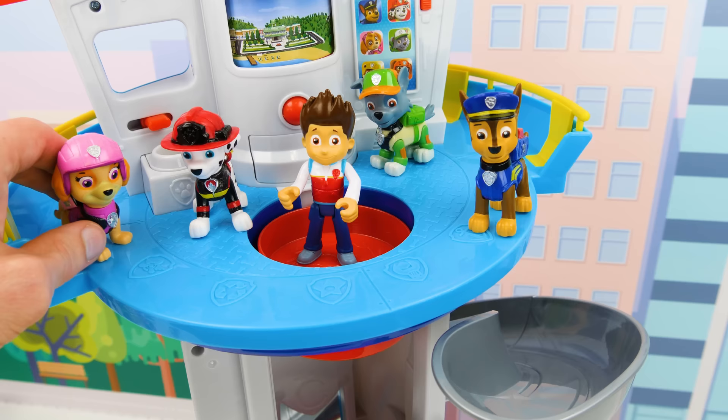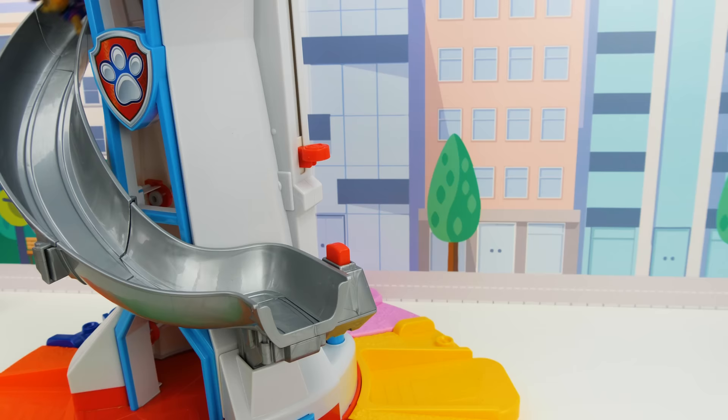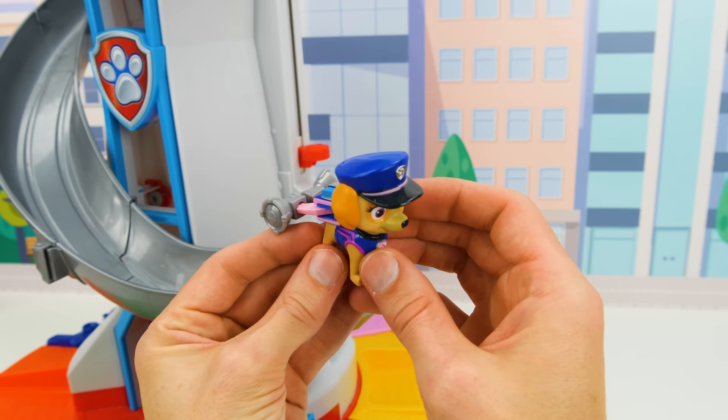Now for our air rescue pup, Skye! Let's check out what her uniform is going to look like. Oh, look how cute she looks with her police hat and uniform. If you press her pup badge, she has twin engine wings that pop out to help with flying. That's awesome!